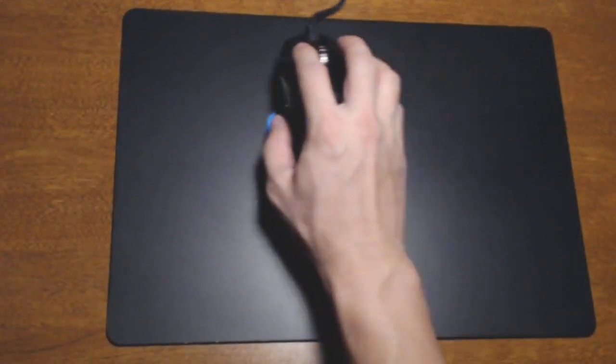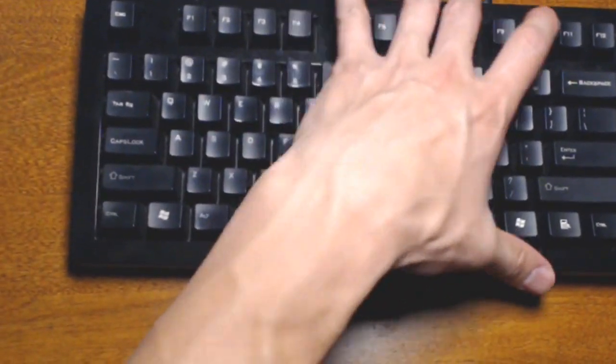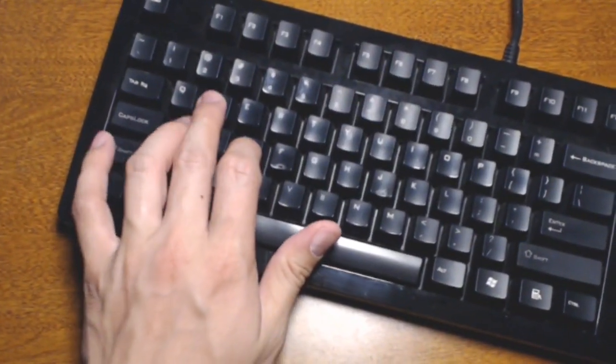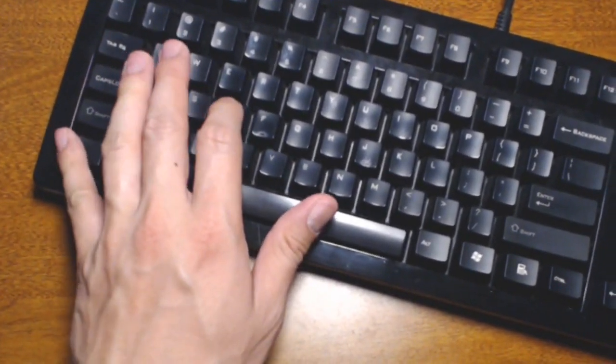Next, let's talk about your keyboard hand. Some people find it awkward to hit modifiers such as Shift or Control when playing FPS. If this is the case, one thing you might want to try is tilting the keyboard so that the right side is closer to you and the left side is further away. This kind of shifts the keys so that they're a little bit easier to press.